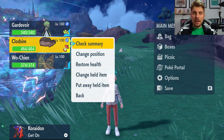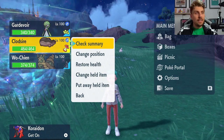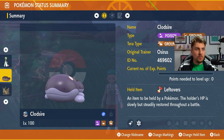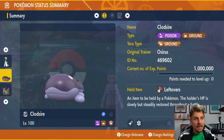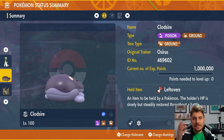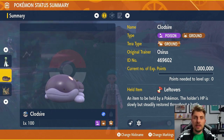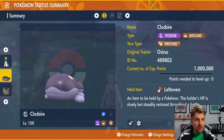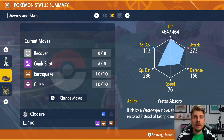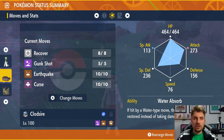The first, and probably the most reliable of the three, is Clodsire. It's the ground and poison type Pokemon with the Leftovers item to give a line of recovery in battle. The Tera typing is ground — it's important to keep that immunity to electric when you Terastalize. The moveset is based around Recover, Gunk Shot, Earthquake, and Curse.